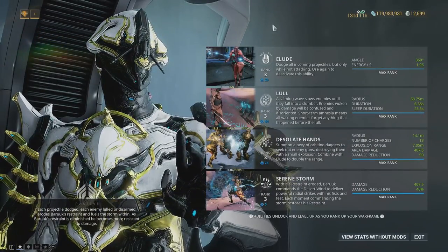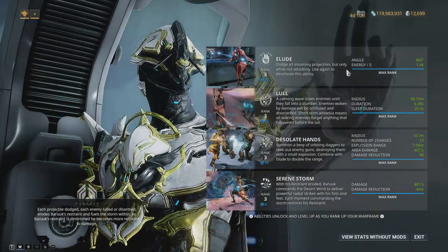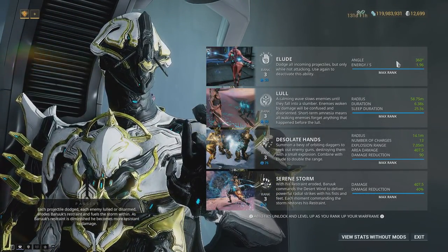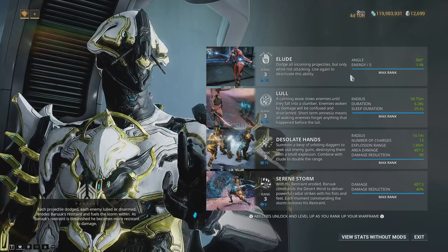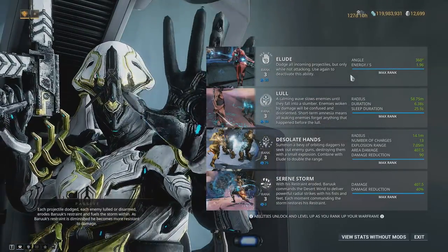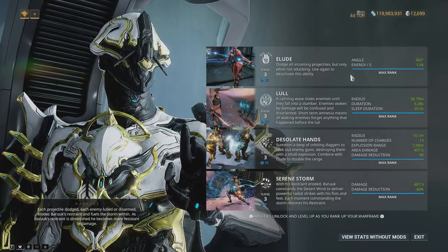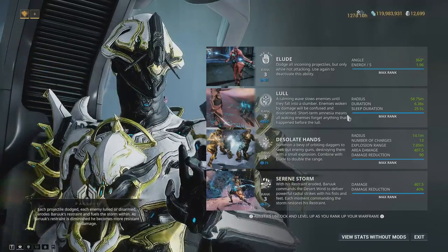That's what's up with the build — nothing really special. Going over the abilities: first, we have Lude, which dodges all incoming projectiles but only while not attacking. Use the end key to deactivate. It's 360 degrees because I have enough range, so it protects from everywhere around me. Importantly, this does not protect you from AoE, and it only works while not attacking — meaning it's useful in three scenarios: running to a new position, reviving a teammate, or being AFK.